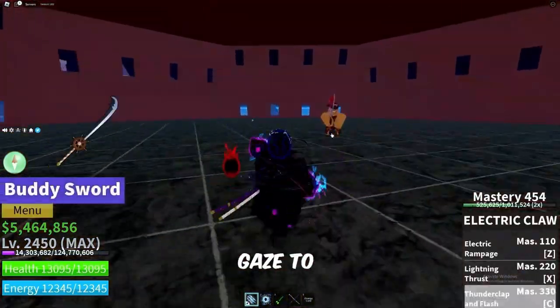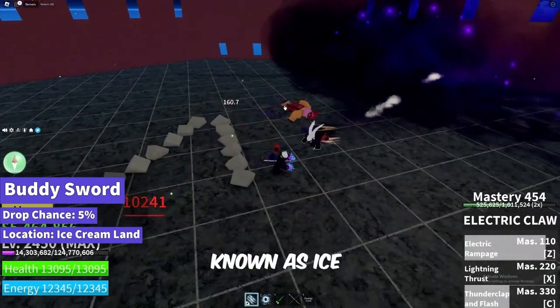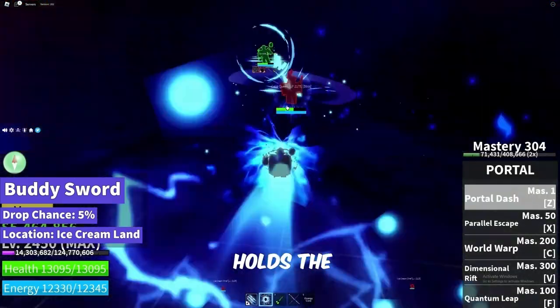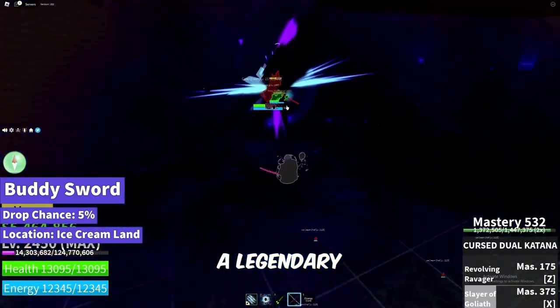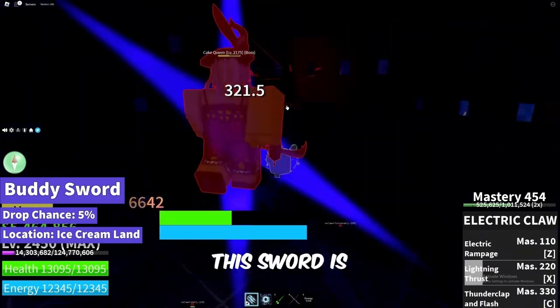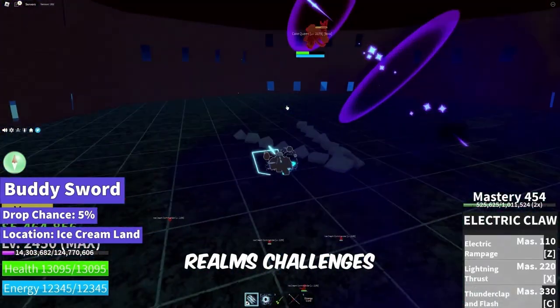Turning our gaze to the sweet expanse of the Sea of Treats, we venture into the realm known as Ice Cream Land. Here, the enigmatic Cake Queen holds the coveted Buddy Sword, a legendary weapon of great power. With a 5% drop chance, this sword is a testament to your triumph over this confectionary realm's challenges.